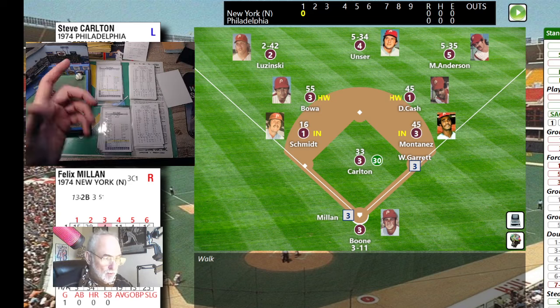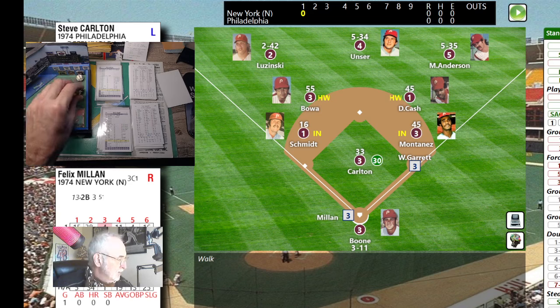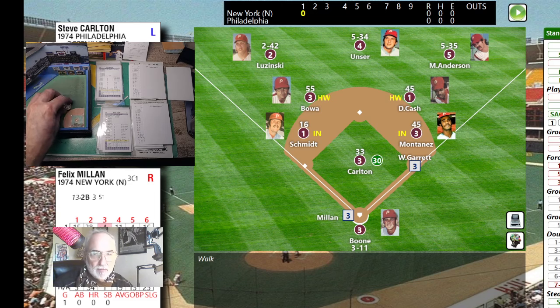I rolled off the back card automatically — I need to roll for the home team first. Carlton rolls a 13. I've got some cards here I can use. That makes Tom Terrific an A, so we've got two A's going. I've got an adjustment for left-handed pitchers. The first roll was off Garrett's card anyway, so I don't have to worry about it. Felix Mian up with Garrett on first.